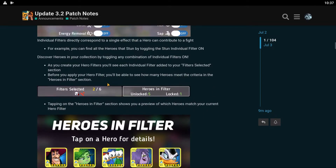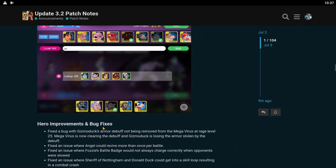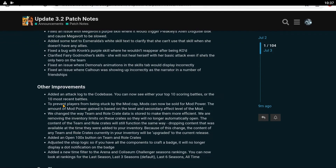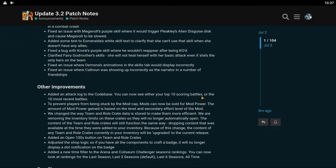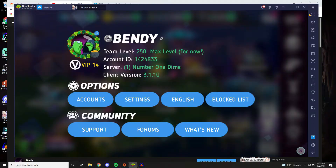These filters seem really cool. Oh, you can filter while you're fighting — that's going to be sick! Other improvements: added an attack log to code base — you can now see either your top 10 scoring battles or your 10 most recent. That's kind of cool. Alright, where's the Gizmoduck thing? Fixed a bug with Gizmoduck's armor debuff not being removed from the Megavirus at rage level 25. Megavirus is now clearing the debuff and Gizmoduck is losing the armor stolen by the debuff. Although, does that mean I can still get the armor debuff stolen up until rage level 25? I hope it doesn't ruin Gizmoduck on me.